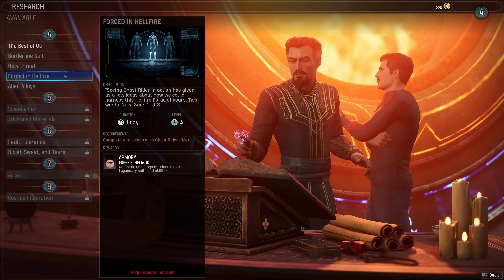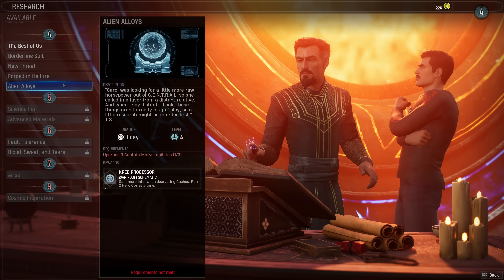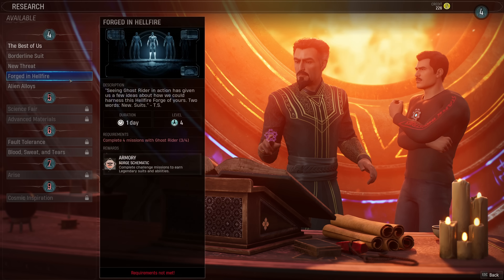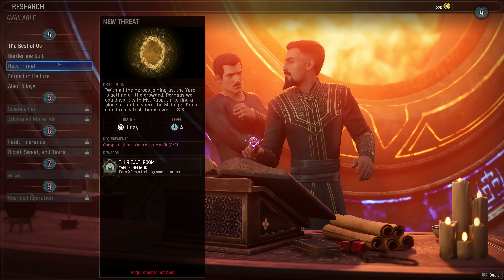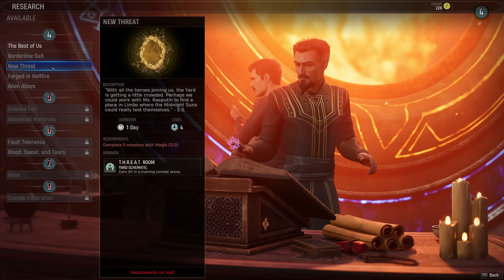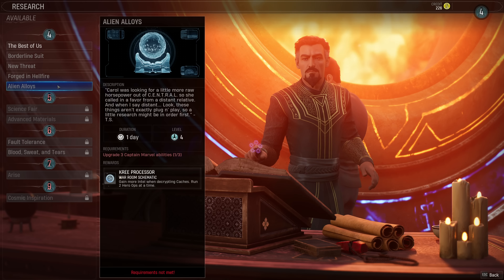We're gonna start here. Next mission I think we'll do Magic and Ghost Rider again just to complete that. Maybe I do a Haven Hangout with Nico - I don't really have a gift for her but we can give gifts in regular hangouts too. And then the Captain Marvel abilities - that's gonna be tough. Maybe after the next Magic Ghost Rider mission I could take Captain Marvel to get some of her abilities, or I could send her on Hero Ops actually.